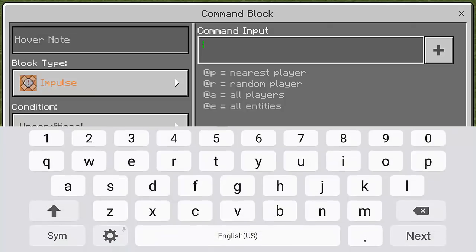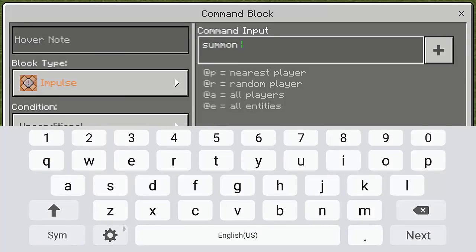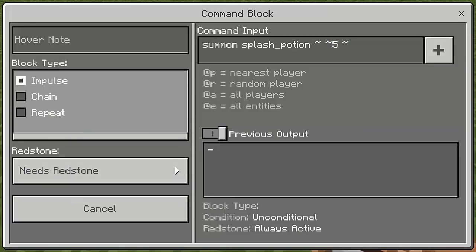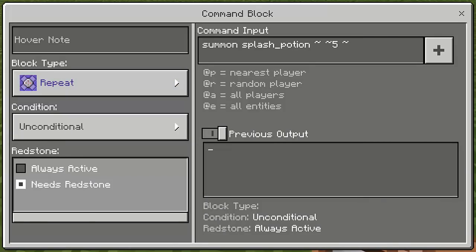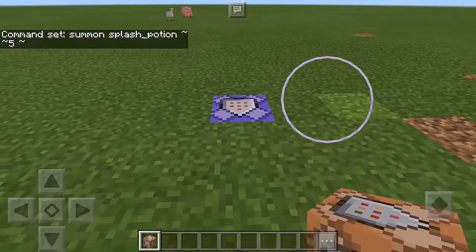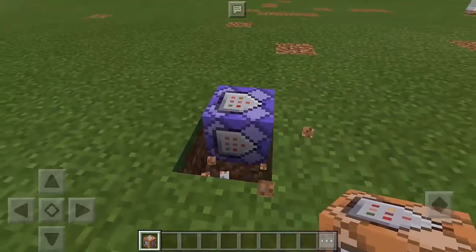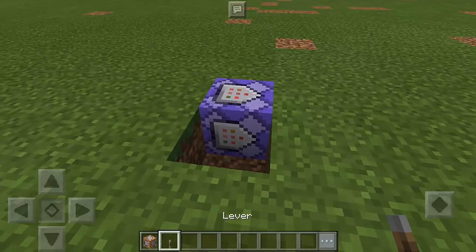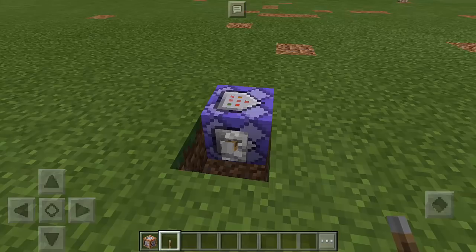Now we're going to type the command. It must be: summon, then splash underscore potion. Then we're going to use the tilde symbol three times. On the second one, we're going to type 5, then the tilde symbol again. The block type must be set to Repeat, Condition: Unconditional, and Redstone: Needs Redstone. Press done, and we're going to need a lever — put it on the side and pull it.